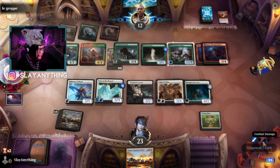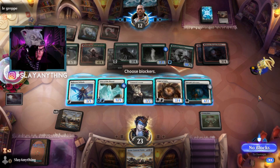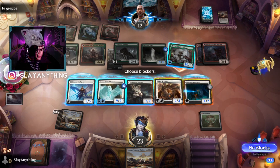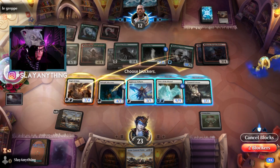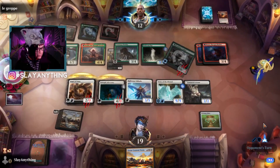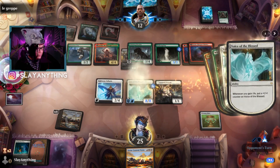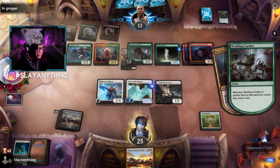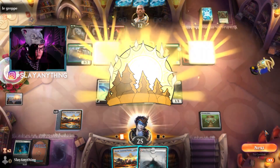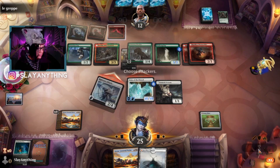They get a 10/5 trampler — gross. Trample, haste — is there anything else attacking? We can add value by blocking like this. That way we just gain a whole bunch of life. Then I think we just swing in for lethal — GG!